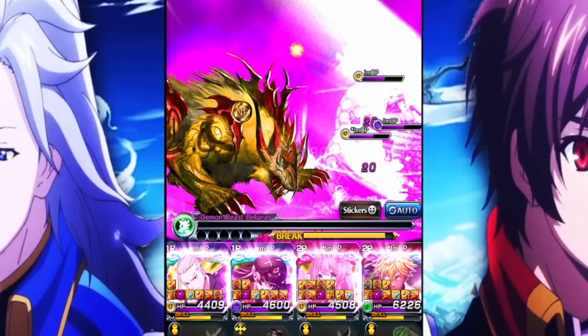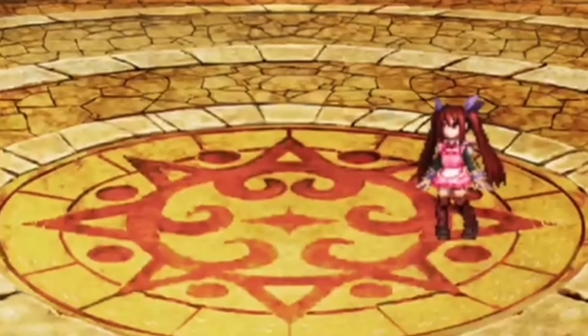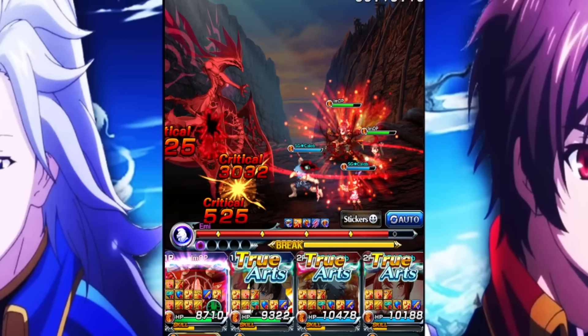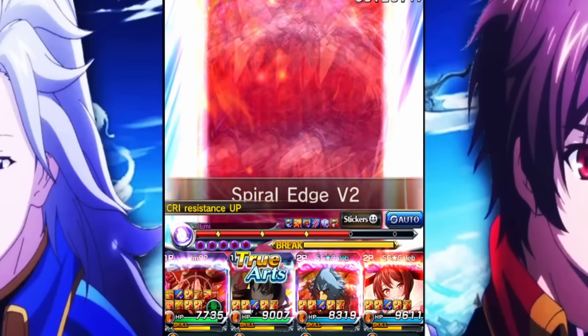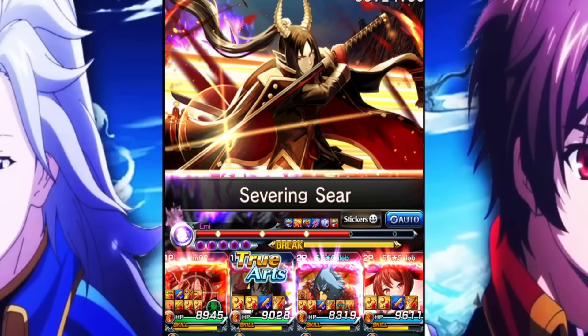The first Valentine's Day character wasn't all that, but Valentine's Day Priscilla is fire — not just because she's actually a fire unit, but she literally has everything you could ever want: damage buffs, damage resistance, arch gen, healing — literally every single thing you could possibly want is in this character. I absolutely love her.